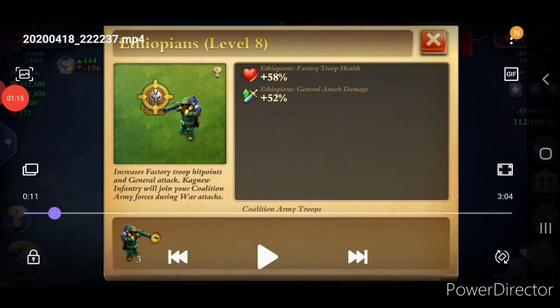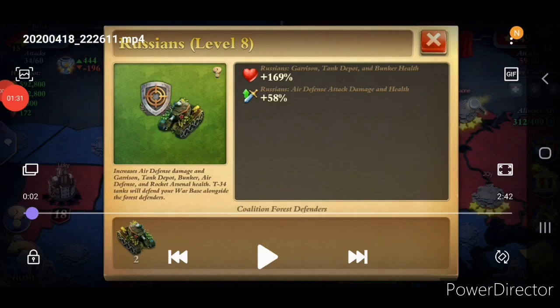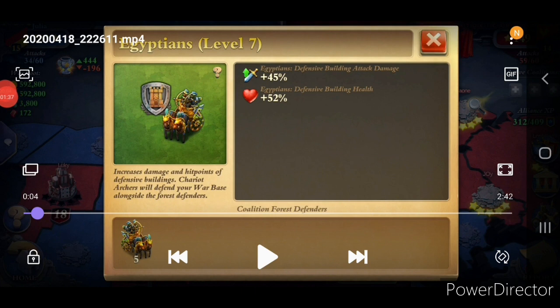The actual attack is conducted by a friend of mine, Sandman. Thanks for providing the video footage. He has activated level 8 offense coalition Ethiopians as well as level 8 Americans offense coalition. The enemy has activated level 8 Russians defense coalition as well as level 7 Egyptians coalition.